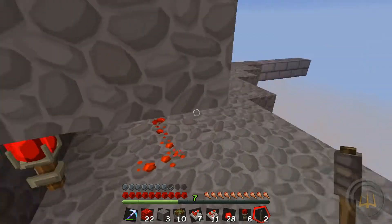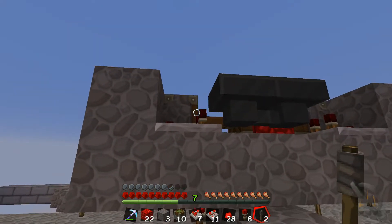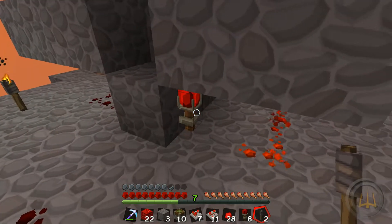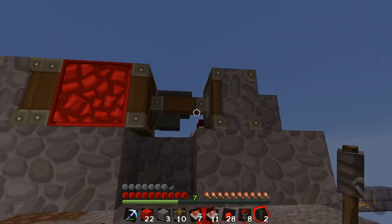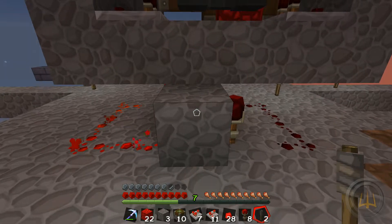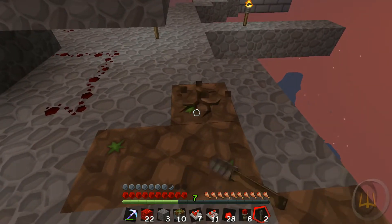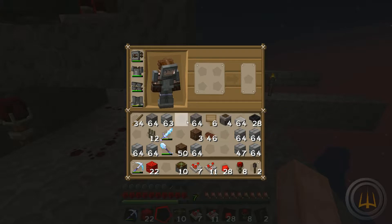This will come up and trip this to start working because that redstone torch is powering that. No matter what happens in here, this will always be powered, so this will never move - which means the timer won't work. But once the lower circuit clicks and activates this, it will shut this off and this will now be depowered - this side will be powered and that will allow this to operate like a normal timer. Once that shuts off it's going to reset this. It took me a little bit to figure this out but it works like a charm - it comes down to just the timing.